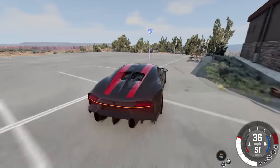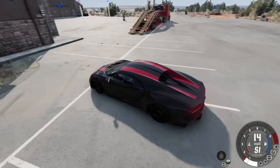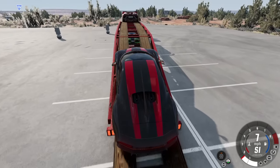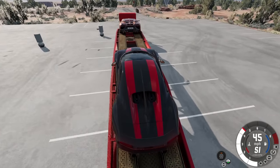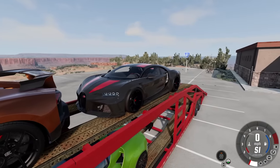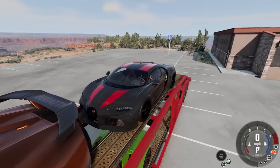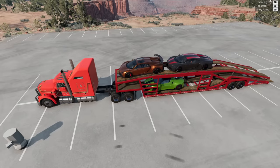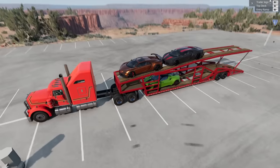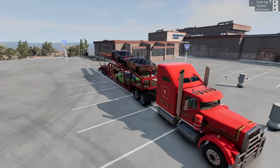I just obliterated a Bugatti on a curb — could you imagine doing that in real life with a several-million-dollar vehicle? Loading the second one now... we didn't carry enough momentum and bottomed out, but got it up there. We're all loaded up and ready to go. We could probably fit one or two more vehicles, but we're going to lose these cars really quick anyway.